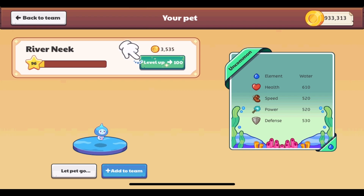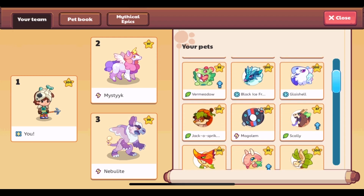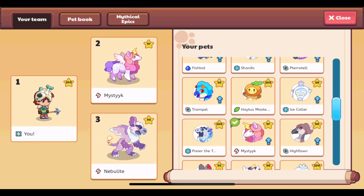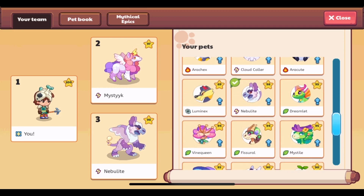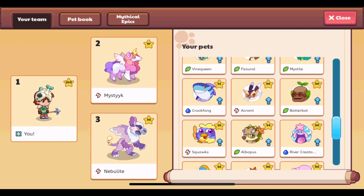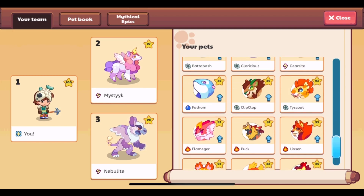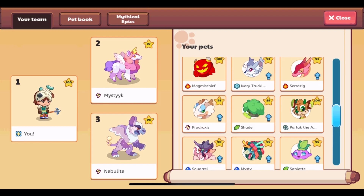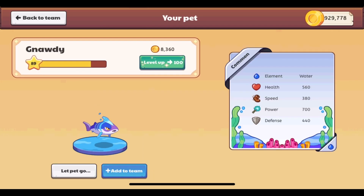I don't really want to put all of my pets to level 100 because I'm trying to get my gold to 1,000,000 again. I did level River Neek here to show you what it looks like — that took about 3,000 gold coins. I had to buy items from the elemental shops that were added with gold, which put me back a bit. I don't have any intention of leveling all of these to level 100 because I don't really need to for most of them.